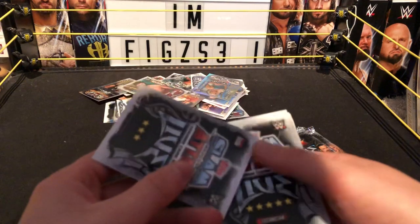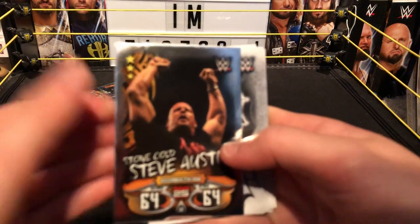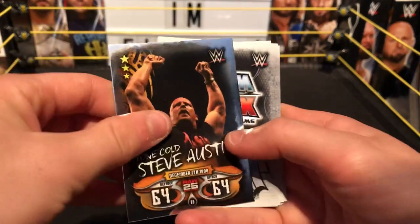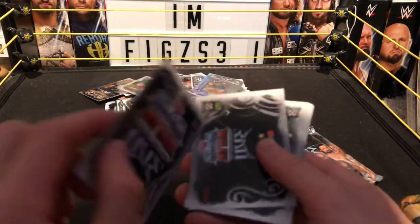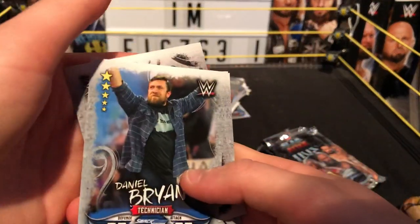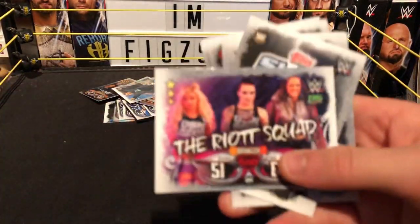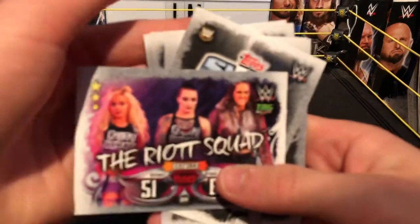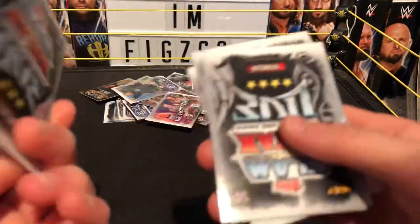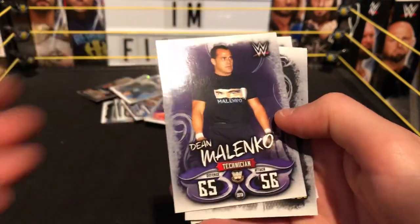Next we have a Raw 25 card — another Stone Cold Steve Austin, December 7th 1998, Raw 25, really cool. Next we have another technical — Daniel Bryan, Smackdown Live, in his GM attire, which is a shame it's not ring attire. Next we have a brawler card — the Riot Squad: Liv Morgan, Ruby Riott, and Sarah Logan, brawler for Raw.